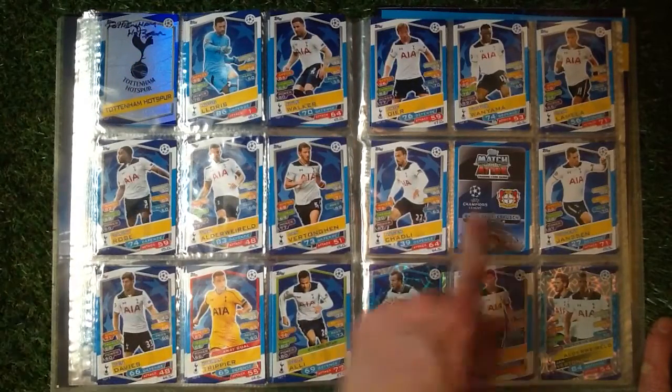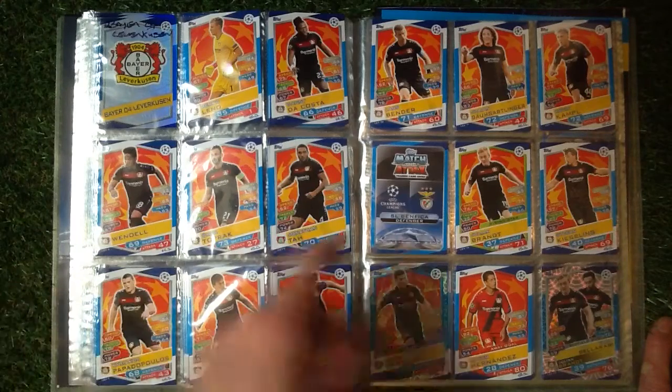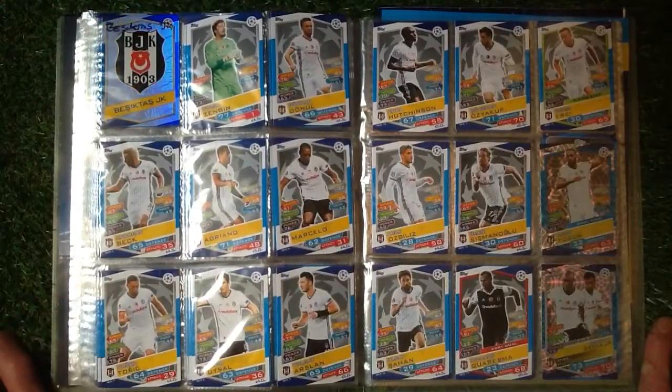Only problem as you flick the pages over is they do flick out. Olympique Lyonnais - full house again. Tottenham Hotspur - just the one to get, I've been looking for that card for ages, number 14. Then Bayer 04 Leverkusen - we've got just the one to get, which is number 13. Then SL Benfica - full house. Then we've got Bertikas JK - full house again.